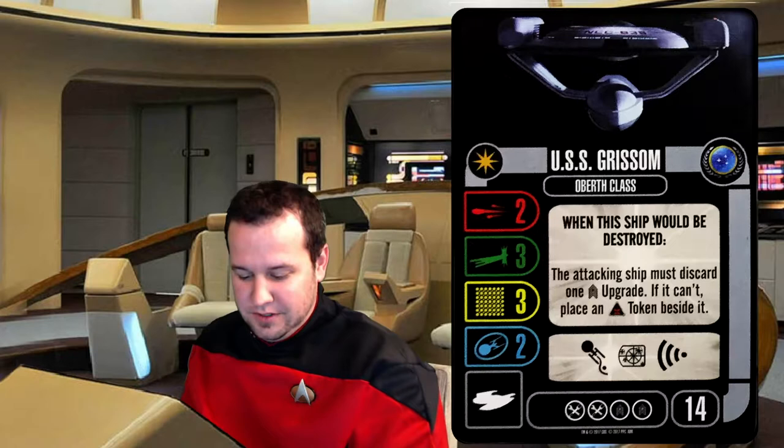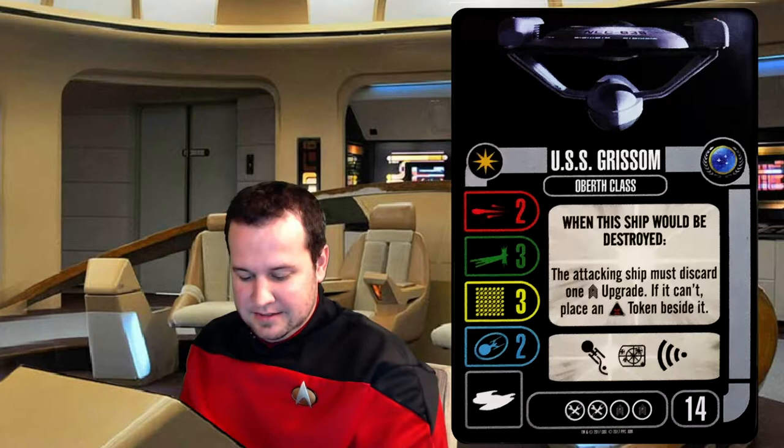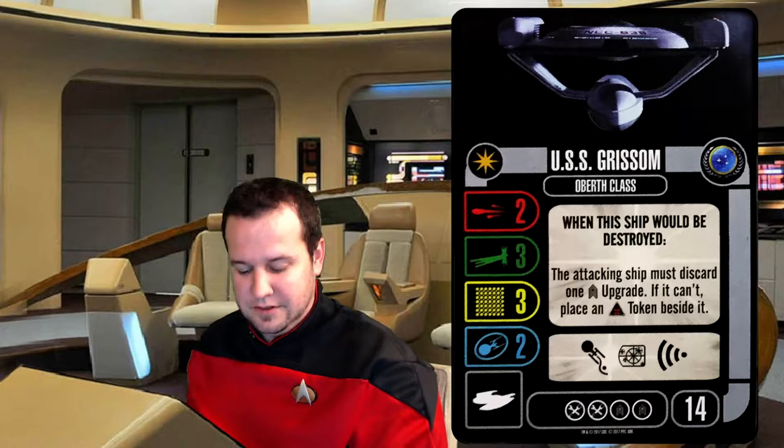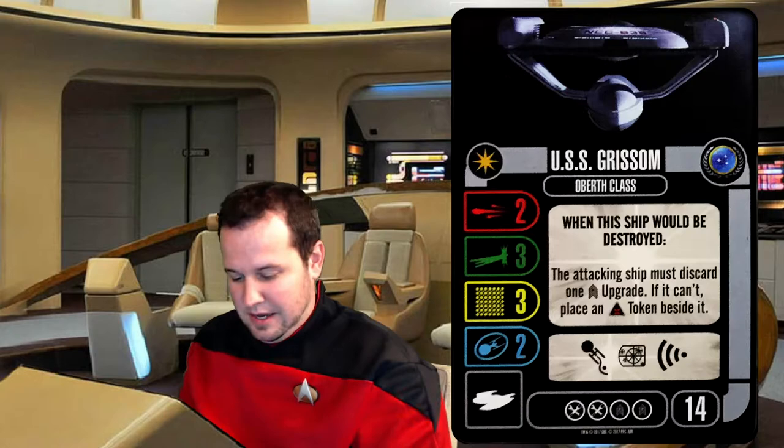The ship card text is: when this ship would be destroyed, the attacking ship must discard one crew upgrade. If it can't, place an auxiliary token beside it. The bummer part is that is a crew upgrade of the attacked ship's choice, so you can't choose which crew to discard.